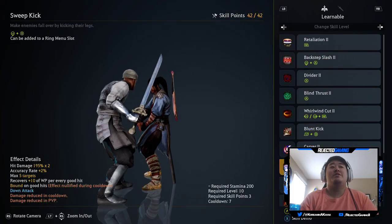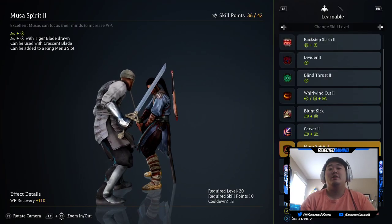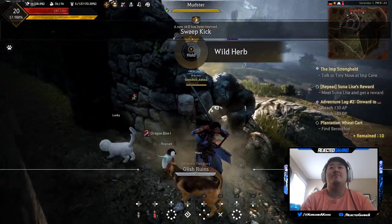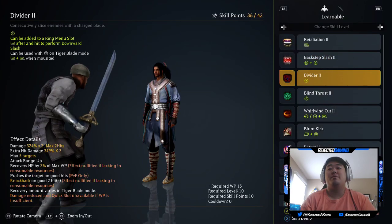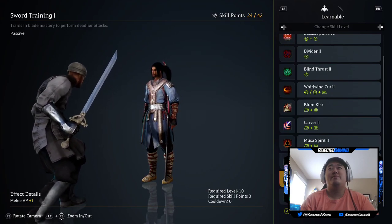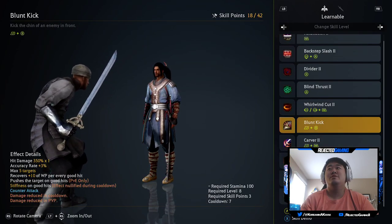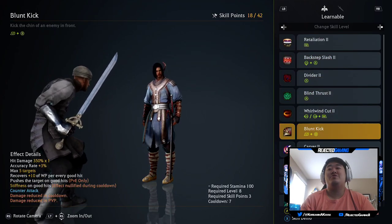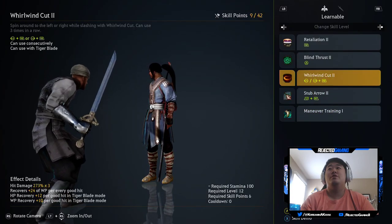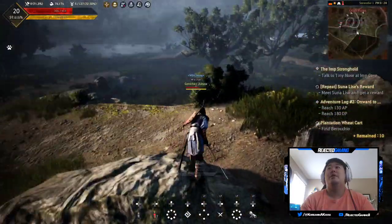I've been using the kicks a little bit on this character, so those might be decent pickups. I'm going to pick up the kicks, Musa Spirit — this is Recovery — I'm going to pick up Dragon Bite 2. We have 24 skill points, so I'm going to pick up the Sword Trainings as well. I like the Backstep Slash but I haven't been using it, so I'm going to pick up Blunt Kick and Carver 2, and also Whirlwind Cut. That's it for skills.